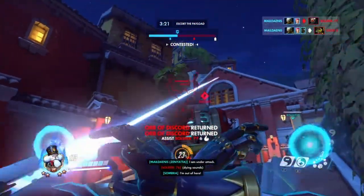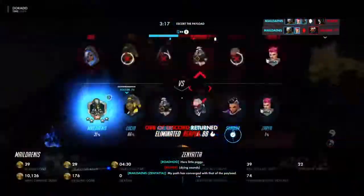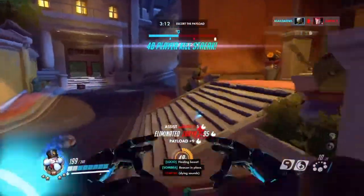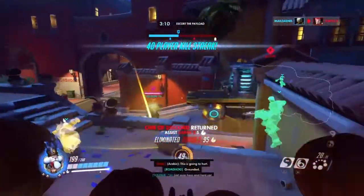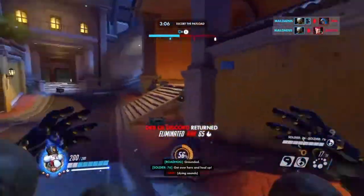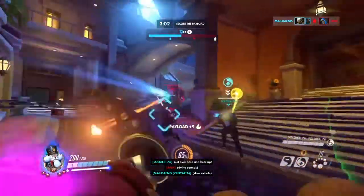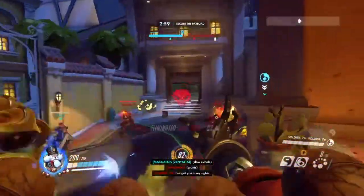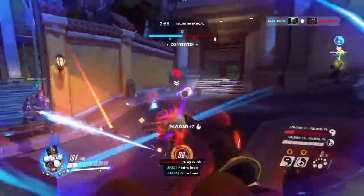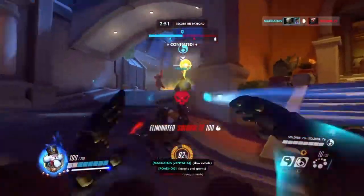One tip I have for you is have your friend go Soldier or Bastion and shoot people who have the discord on them — but there's got to be four of them, so that's your next problem. That's how my friend got his Rapid Discord achievement, because my other friend used Soldier's ult and he accidentally targeted the ones who had the discord on them, so he got his Rapid Discord trophy with ease.